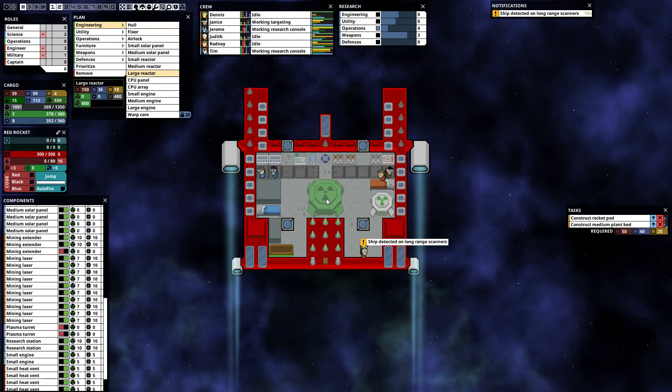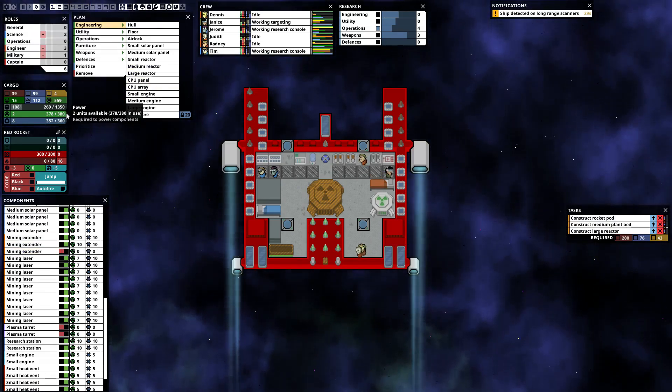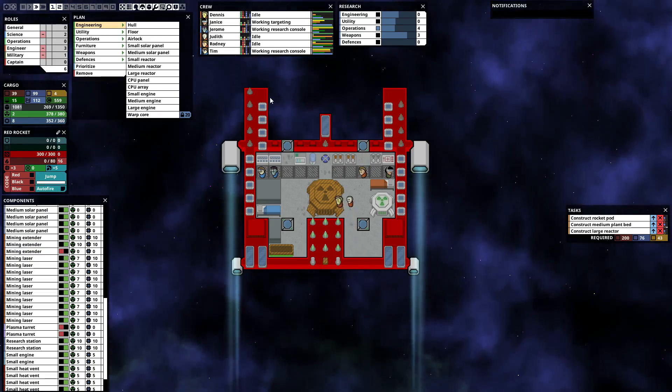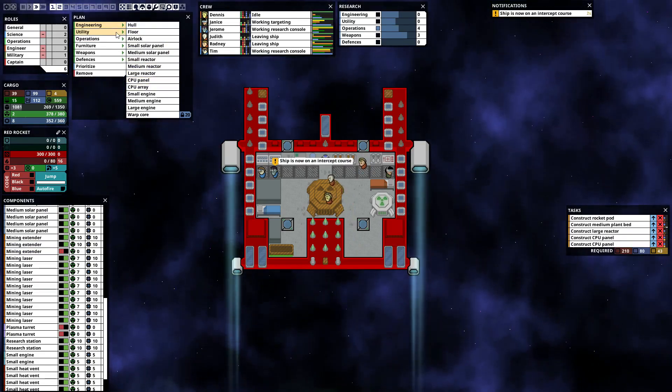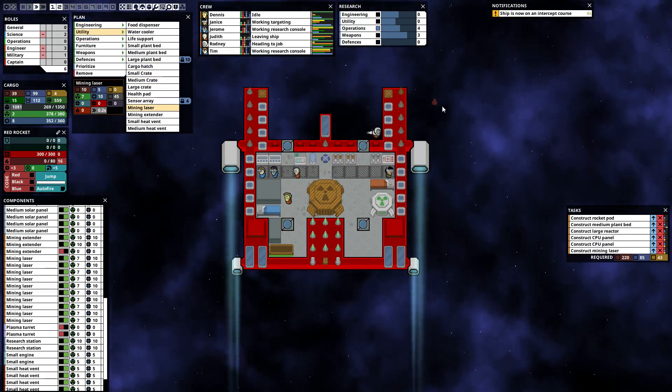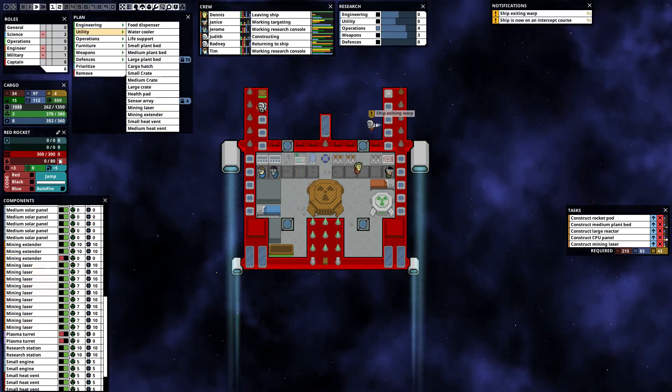We could remove some weapons to get that gold. Can't remove that because that would only give us 8, so we'd only have 12. We're just gonna have to wait. Power and CPU issues — CPU panels up the front. We need another mining laser over there. Power shouldn't really be an issue.